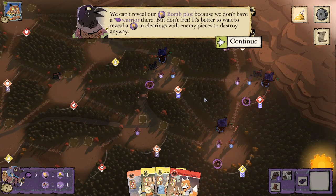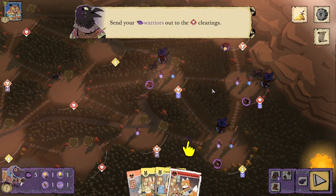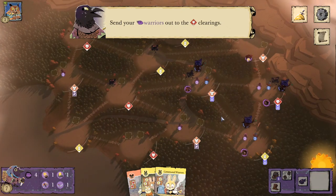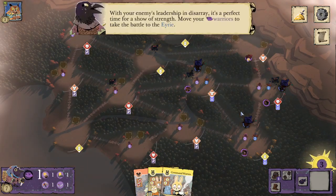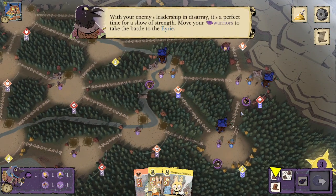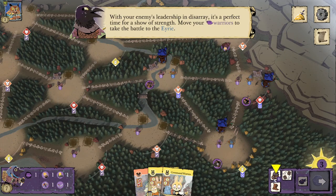I haven't played many Corvid games at the competitive level, so I can't speak to that. Them being in digital is going to help a lot with getting those reps in, so that's what I'm very excited about. We're going to send our warriors out to the fox clearings. With your enemy's leadership in disarray, it's a perfect time for a show of strength.